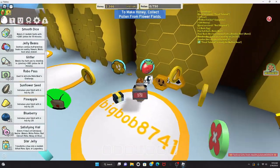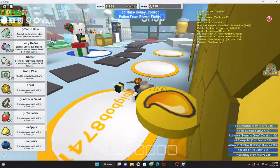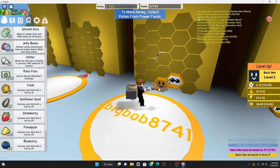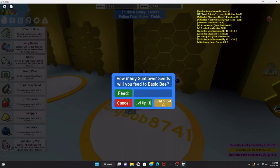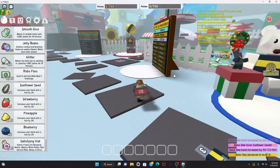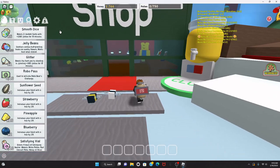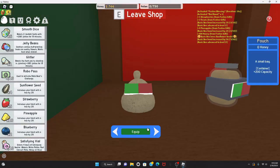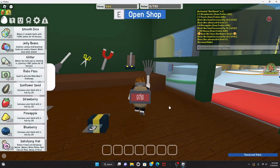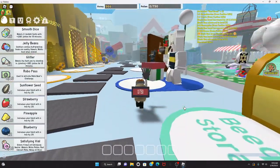Free gifts — don't mind if I do! I got more treats; I'm gonna feed them to my basic bee and use a sunflower seed to get it to level three. I'm gonna go buy the rake now since I've got more than enough honey. Rake purchased — there we go! Now I have the rake; we're slowly progressing to pro.